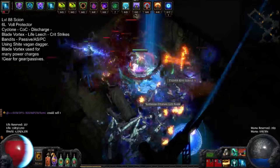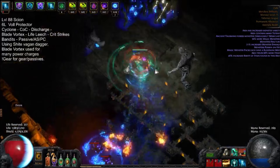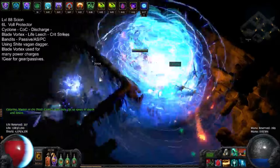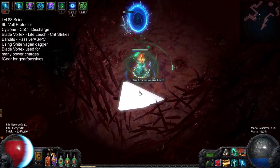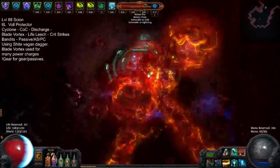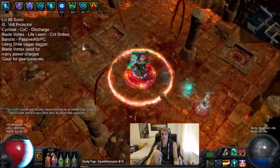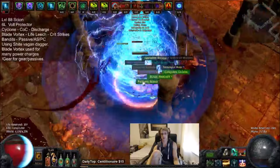Right now I'm just running a quick Fracture map here to show off the insane clear speeds and damage. As you can see I have several stacks of Blade Vortex while playing, which serves to give me almost always max power charges when you pair it with Vols Protector's special mod of getting power charges whenever you crit. Over here I have Double Boss Malformation — purely to show off the damage of the build, because as we all know these Piedies are actually pretty tanky and fairly hard to kill. That is absolutely nuts damage.